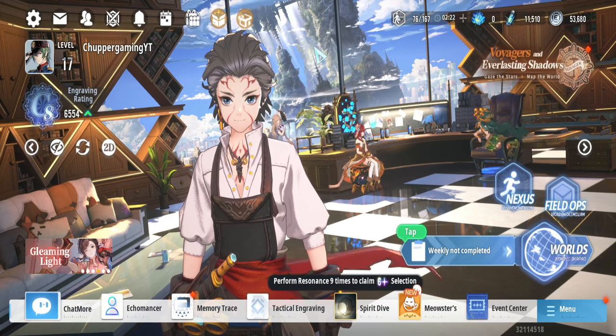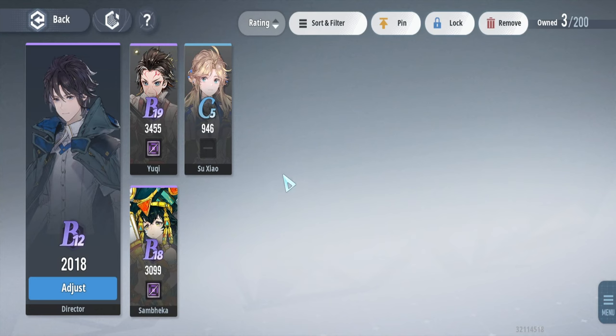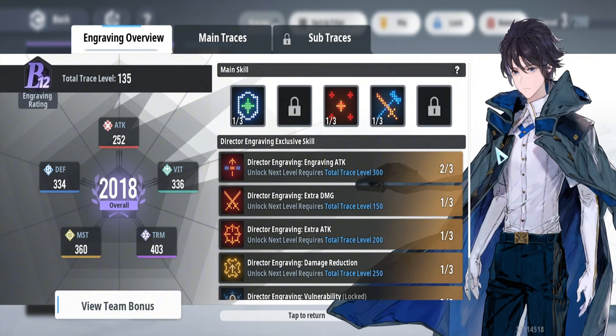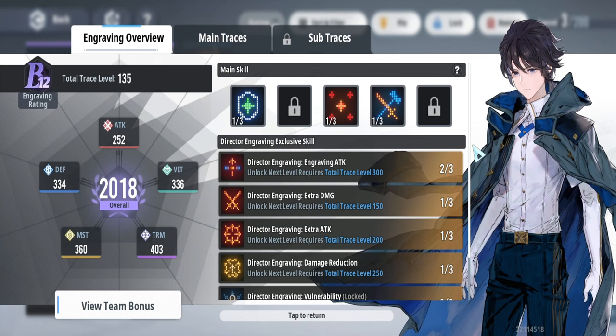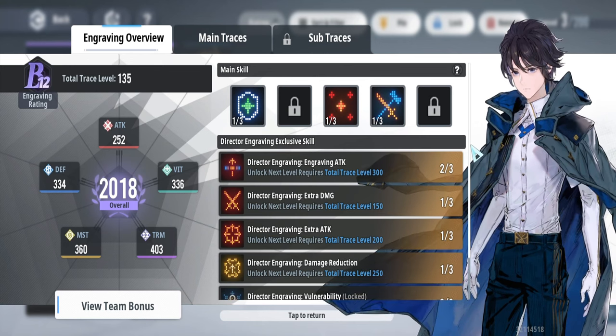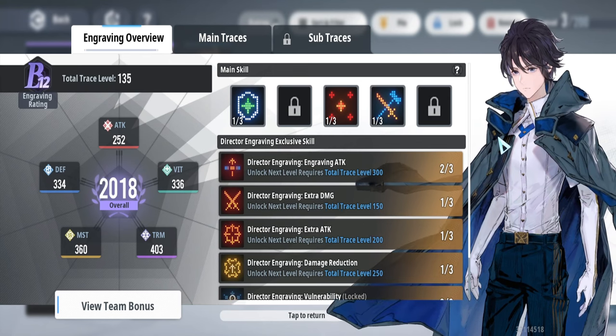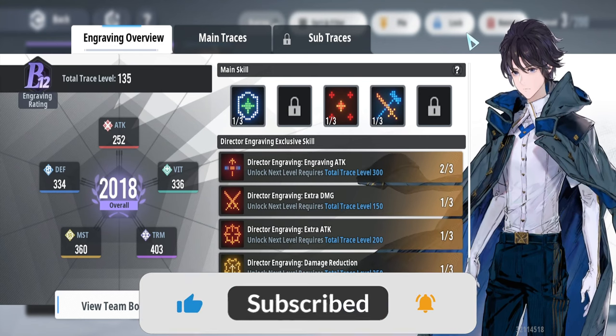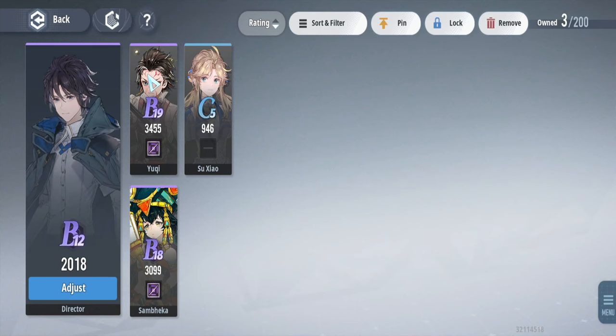We're starting with the heroes. You'll begin with a single character — your main hero — who is your tactical inner-gravy, or 'Director.' This is the first character you get and you'll be working on increasing them, as they support your other characters with some basic stats. You can also put this character as a leader in fights to give extra stats to the heroes in your team.